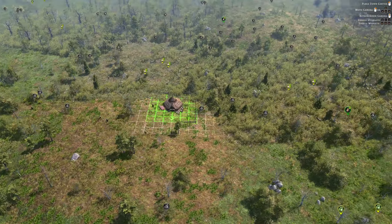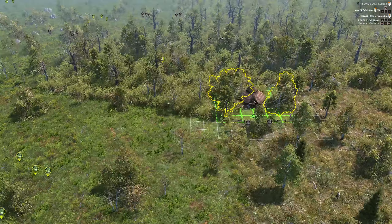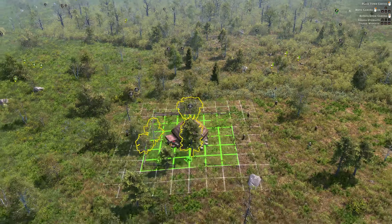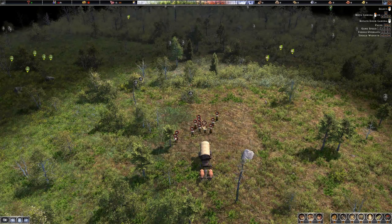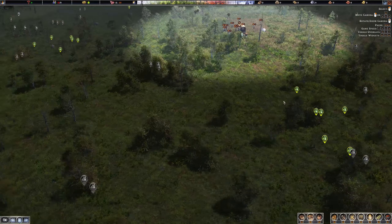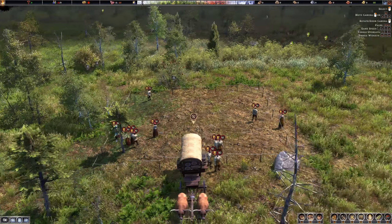We're just gonna put it down. This looks like plains. I'll put it down here — that would be an okay place. I couldn't see any rivers, any lakes or anything. Now we have a kind of fog of war, which is interesting — we didn't have that before. You get to see the lay of the land.